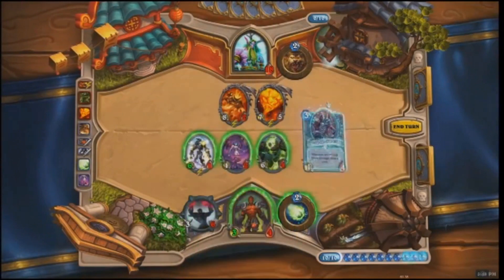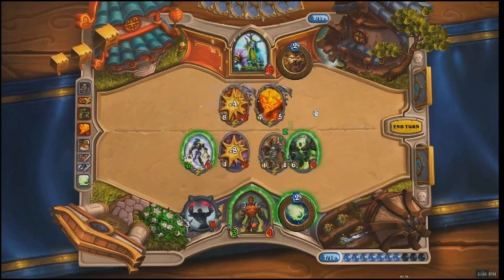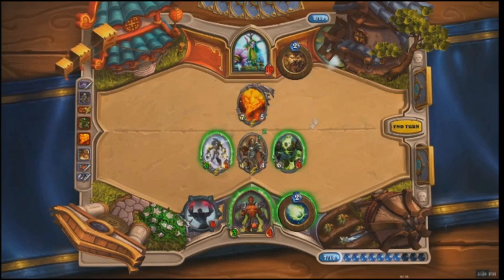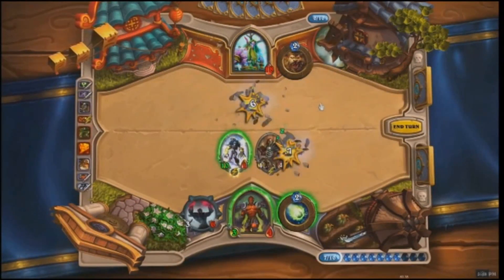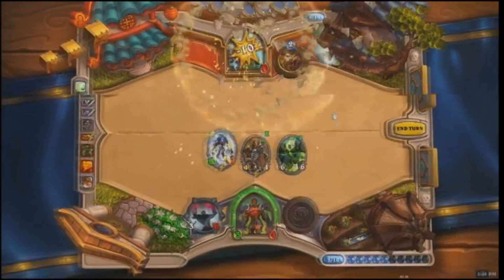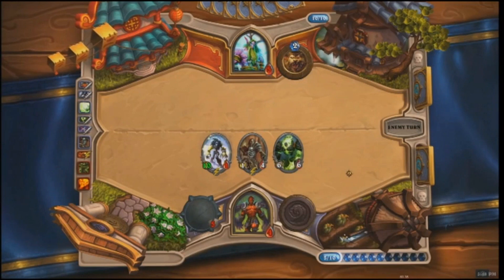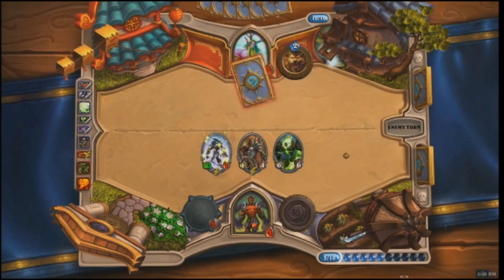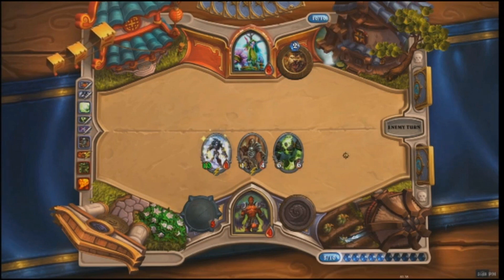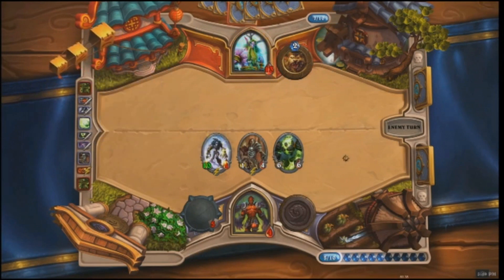Jaraxxus is at 4 health. If the Druid can draw just a Wrath — maybe if he hadn't used the Wrath on that gnome earlier in the game, he might have won already. Jaraxxus moves to get rid of Ragnaros. The Ghoul only has 1 health left, but now has 10 attack after eating all those corpses. More Infernals keep coming — that's really getting out of control. The Druid has a lot of cards as he drops to 8 health, then 5 health. Jaraxxus is still at only 4 health, and the Druid just needs to draw one card that deals 3 damage, then use his Hero Power for the last point.